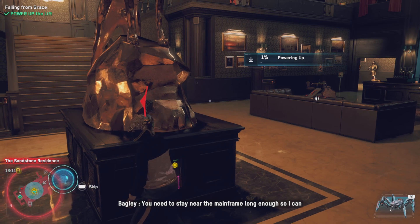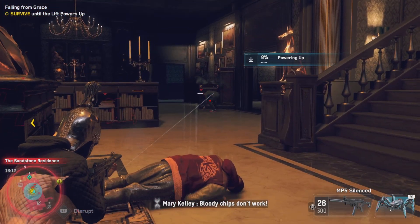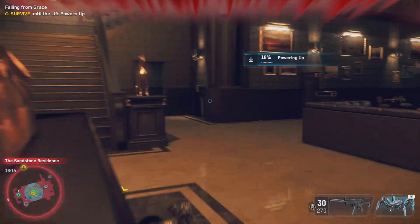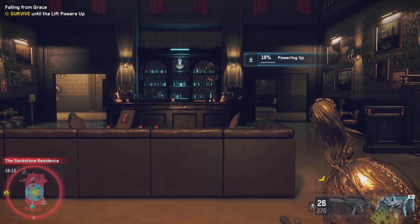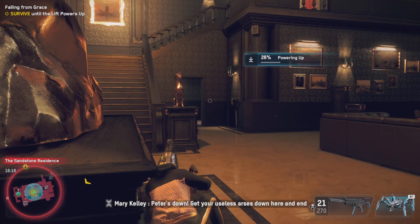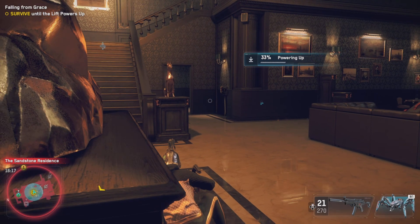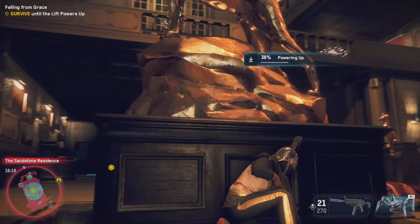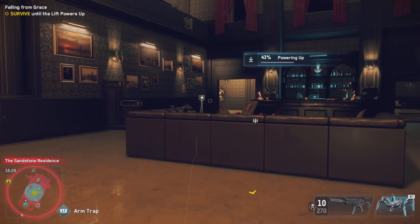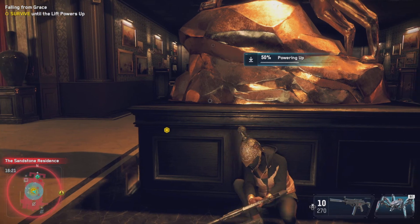You need to stay near the mainframe long enough so I can reactivate the lift to Mary's office. We just need to stay here and defend ourselves as best we can. I'm keeping an eye on the mini-map to see where anyone's coming from. Hopefully they don't start shooting straight away — although saying that, there's someone up there shooting us already. That's one down. Let's arm this trap — if they come from that direction there's a chance the trap will catch them as well, which will hopefully help us.